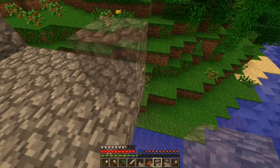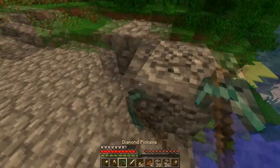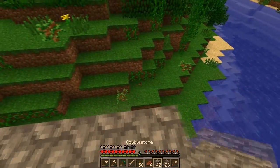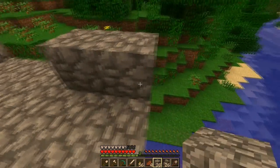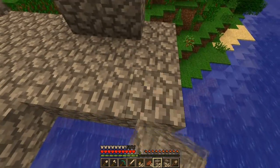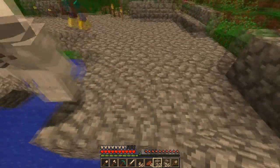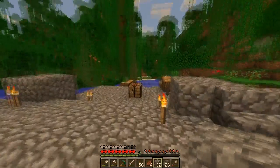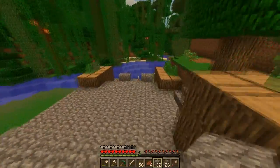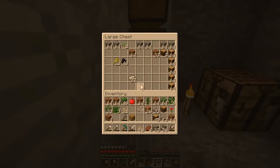We're gonna need to get some glowstone — we're gonna have to go to the Nether in order to complete this. Just to let you know. Well, be patient, we'll be fine. Okay, square this off — this needs to be squared off. I need more cobble. I'm gonna go get more myself. It needs to be squared off because that's the main room at the top of the stairs.